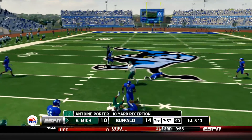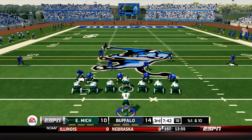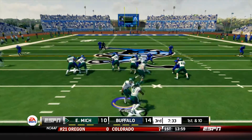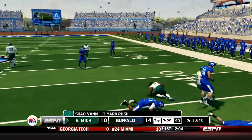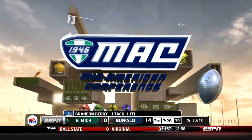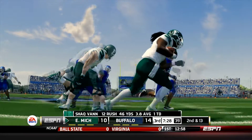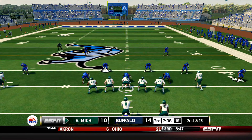First play is going to be a pass play over the middle and that was caught by Antoine Porter for exactly enough for the 1st. Porter 6 for 9 for 81 yards on the day. First down now from the 37-yard line. Pistol formation is going to be Shaq Van who can't get to the outside. He's going to end up losing 3 on the play, brought down by Brandon Berry.